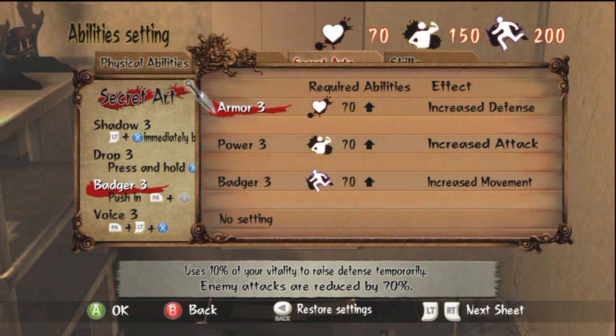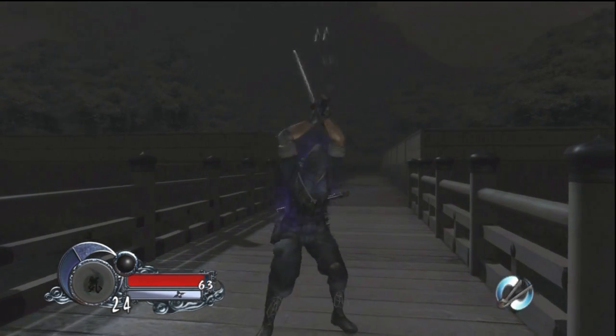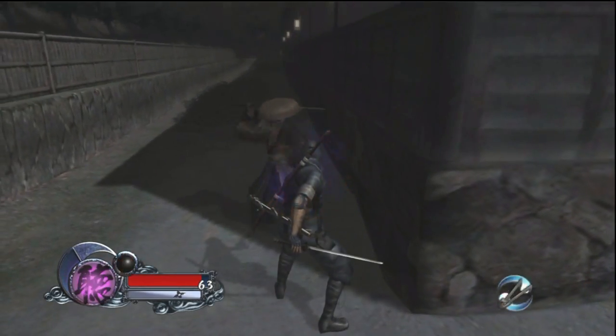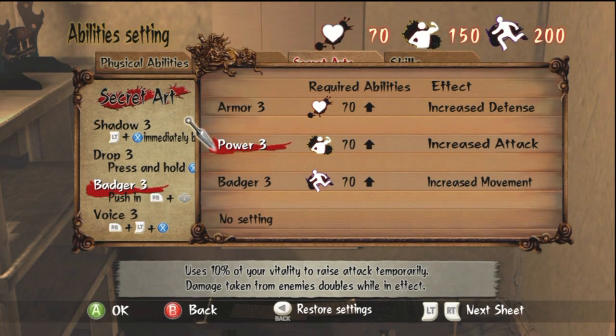Now we're looking at a different category: skills activated by pulling out your sword, holding the right bumper, and pushing the left stick down. The first is Armor, which increases your defense for about ten real-time seconds. The problem is ten seconds isn't long enough, and the activation animation takes too long. If you try to activate from a safe distance, you'll spend time running back to combat and it will wear off — so it's really one I will never use.